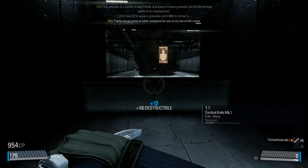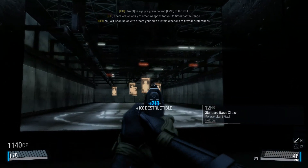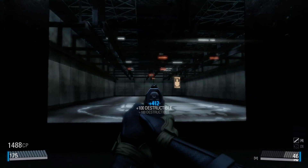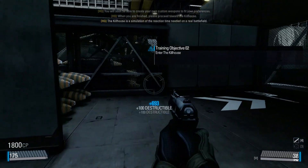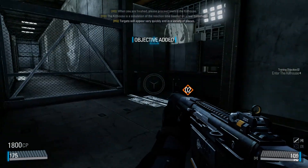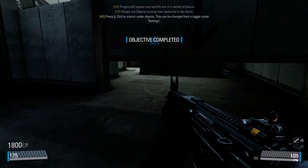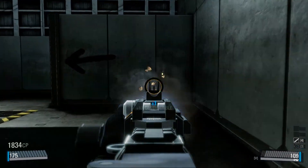There are an array of other weapons for you to try out at the range. You will soon be able to create your own custom weapons to fit your preferences. Before I finish, please proceed toward the kill house. The kill house is a simulation of the reaction time needed on a real battlefield. Targets will appear very quickly and in a variety of places. Use the spacebar to jump and the control key to crouch under objects. This can be changed in the settings menu.